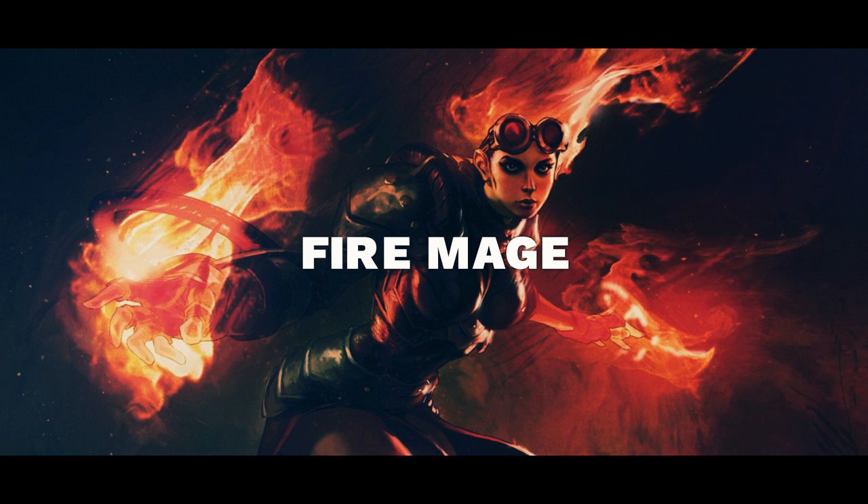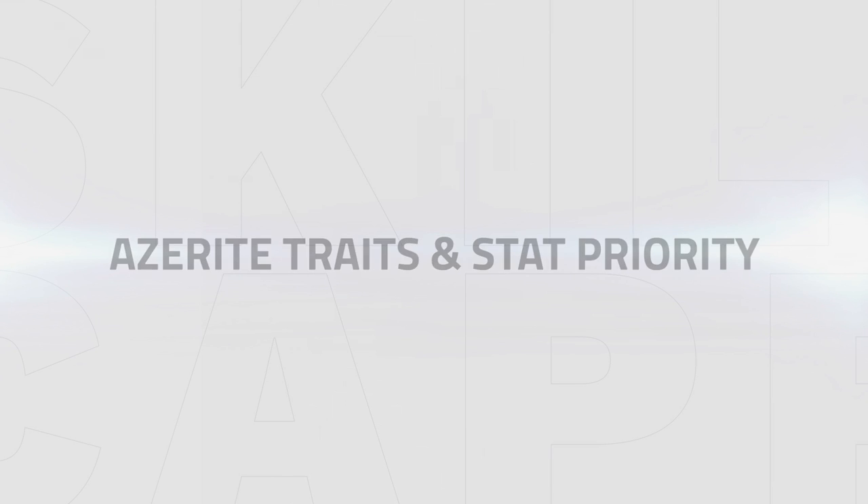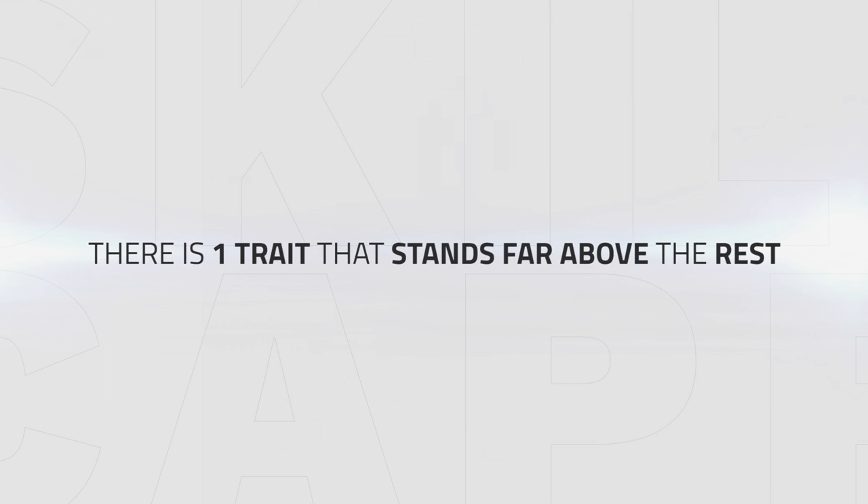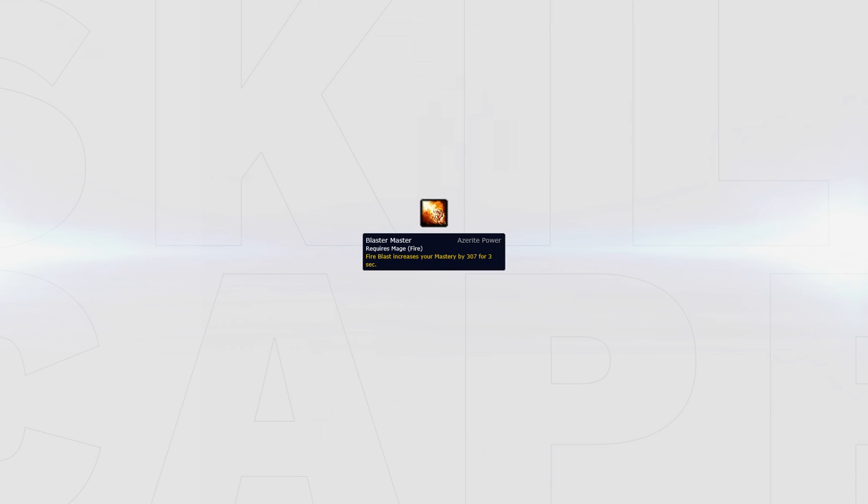First up, let's begin with azerite traits, as these have drastically changed since our get-started video. As fire, there is one trait which stands far above the rest, and that is Blaster Master. This gives you a huge boost of mastery after using Fire Blast, and with Fire Blast being core to your burst and a guaranteed critical strike, your ignite is going to be dealing some insane burst. Aim to get this three times — it's even worth dropping higher item level pieces for this trait.